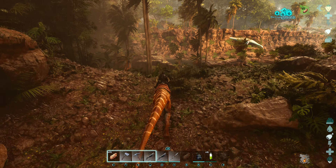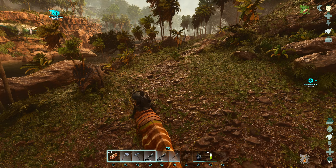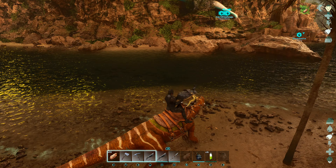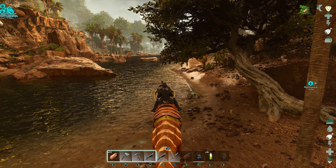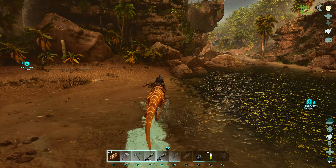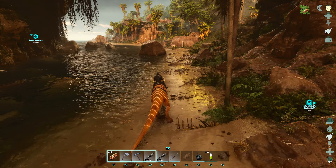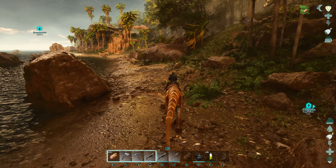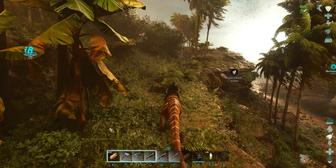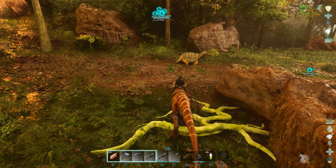I wouldn't mind getting a female rex so I can breed them - that would be great. I just haven't found a female yet, I've only found males. When I get a female it should be good. I just gotta watch out for this alpha because if we see him he could wreck everything. I think he's over there - we might go out this way just to avoid him. I don't want to be messing with him, not right now. If the Baryonyx was old Barry or leveled up a bit more I wouldn't have a drama, but I just don't trust it. We should be able to avoid him by coming this way.